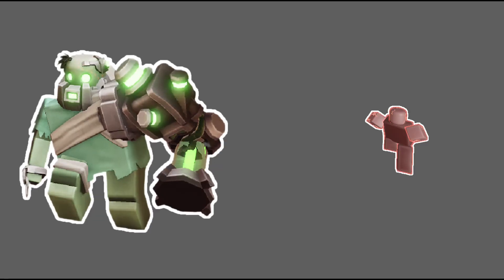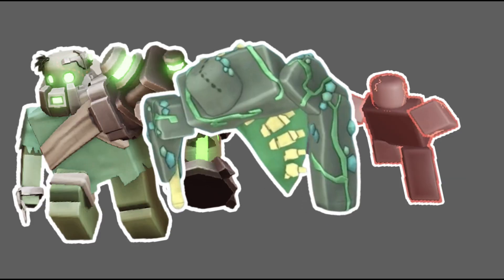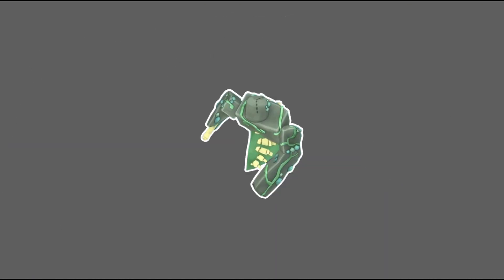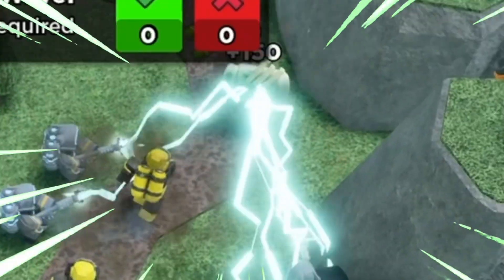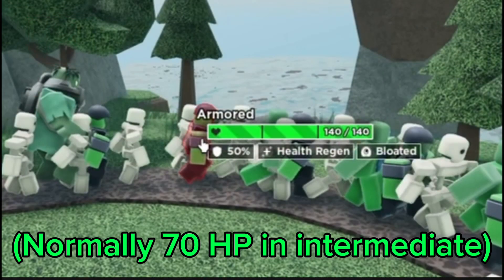There are also three other enemies with amazing designs, but I'm not really going to talk about them because they don't have any unique modifiers — though I really do like their designs. There are still two other modifiers I haven't talked about yet: the nimble modifier, which doubles the speed of any zombie that has it, and the bloated modifier, which doubles the HP of any zombie that has it.